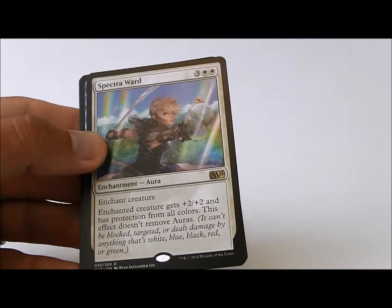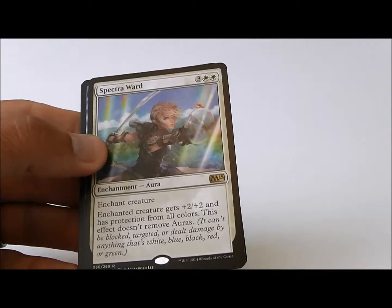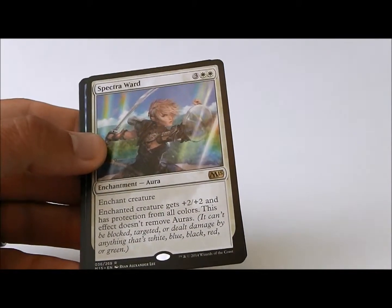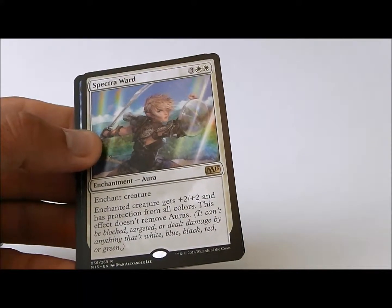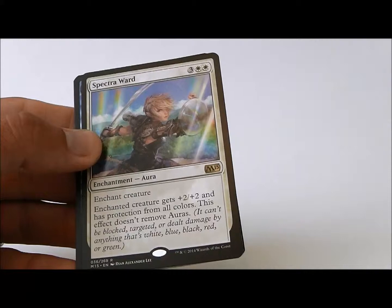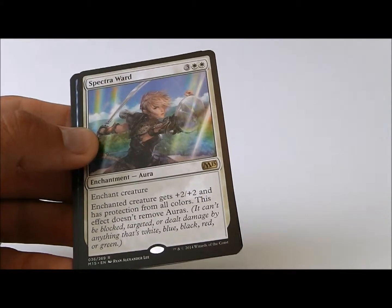Those cards are going to make the deck come together. In this format, if you can resolve Spectra Ward, you are going to win. You are going to have protection from all colors. This is amazing. The creature gets plus two, plus two, and protection from all colors. You will eventually win.